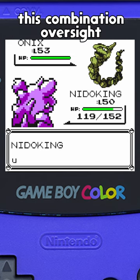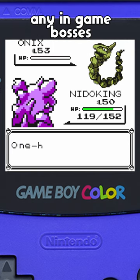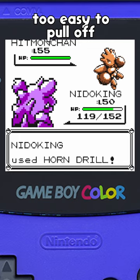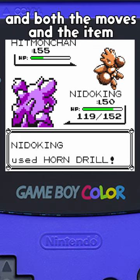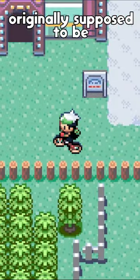This combination oversight led to easy guaranteed sweeps with OHKO moves, making quick work of any in-game bosses. The combo was way too easy to pull off, and both the moves and the item were nerfed in Gen 3, forcing OHKO moves back to the gamble that they were originally supposed to be.